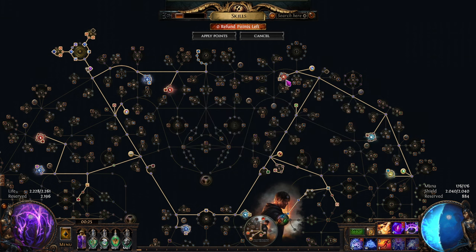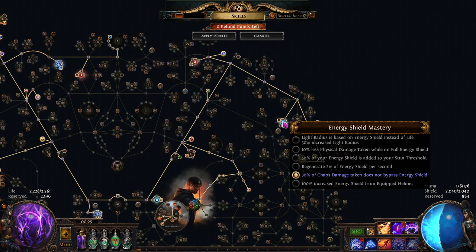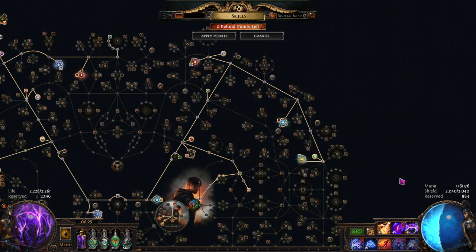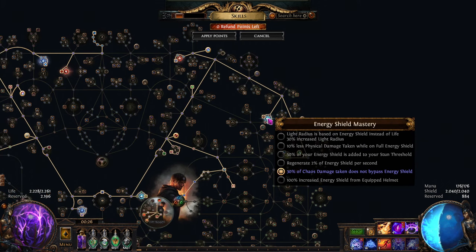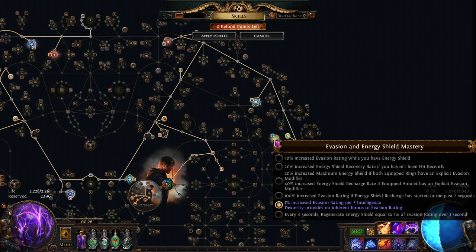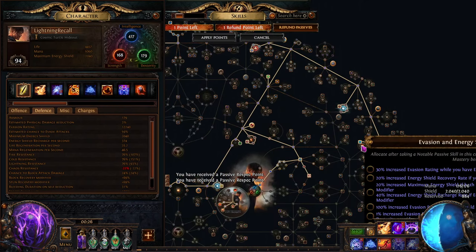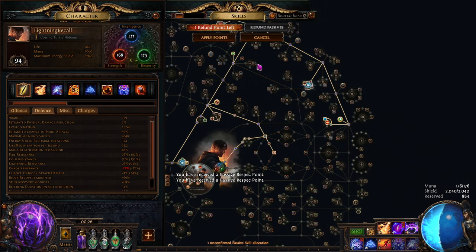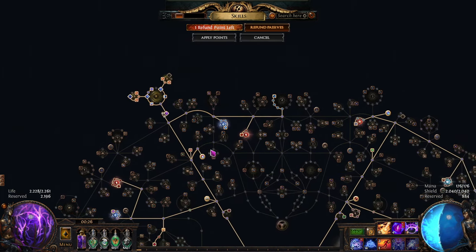For masteries: we have the life masteries for life and increased life, instant leech — very important for recovery during casts — and chaos damage does not bypass energy shield. That last one is fairly important because with Mind over Matter not working against chaos damage, chaos hits go straight to life and can kill us. Chaos resistance is currently the most dangerous weakness of the character. The evasion/energy shield mastery allows us to convert evasion scaling from dexterity to intelligence, giving about 3,000 evasion rating or more depending on how much intelligence we have — a very strong mastery node. And Elemental Overload obviously, since we are not running crit.